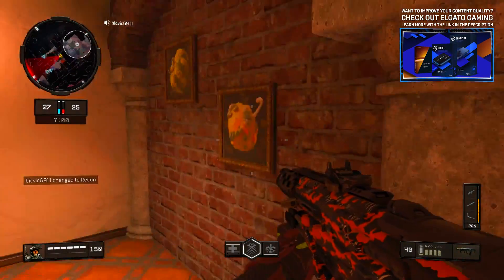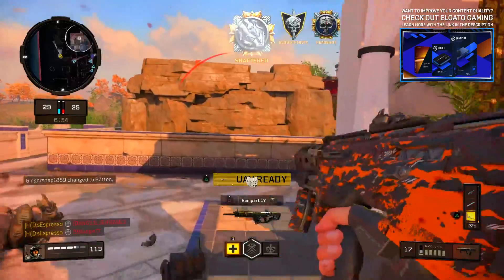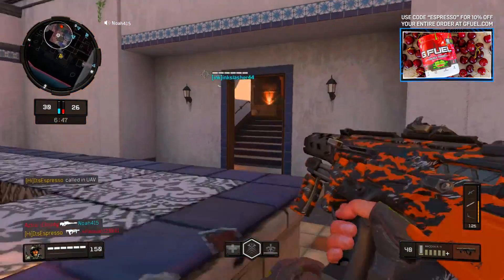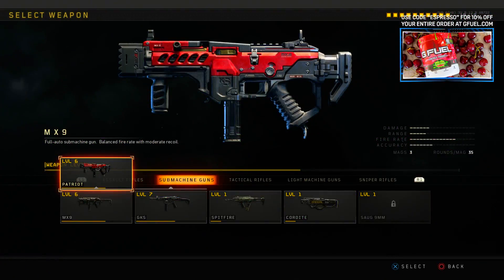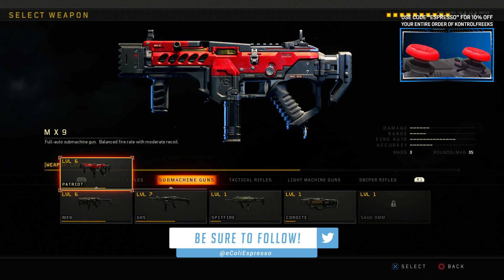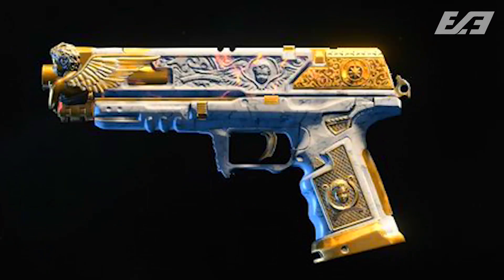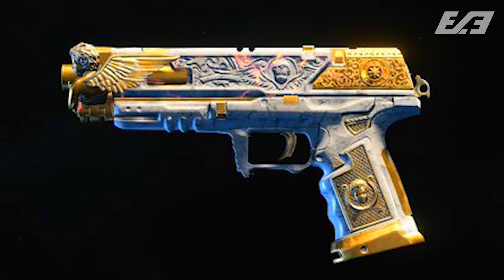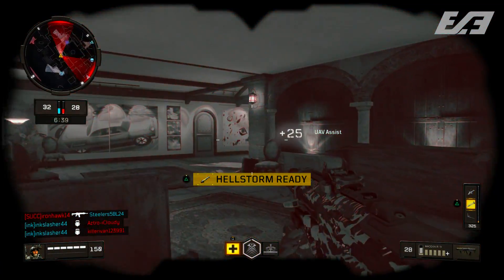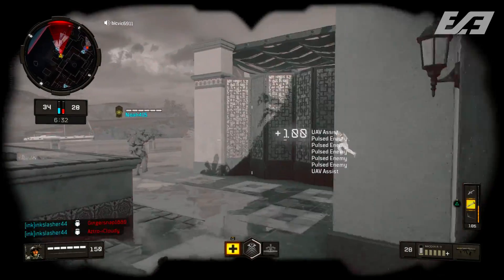That only accounts for three of our weapon variants. The second way is pre-order and digital bonuses - things like the MX-9 Patriot and the Strife Divinity were available based on whatever version of the game you got or who you bought it from. These are a sort of discontinued source where the number is finite, but it's another way to acquire signature and Mastercraft weapons in Black Ops 4.